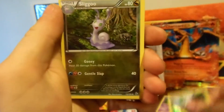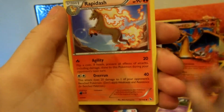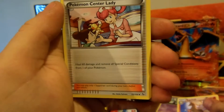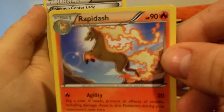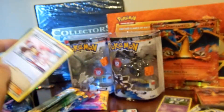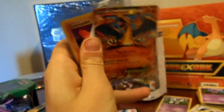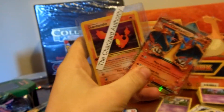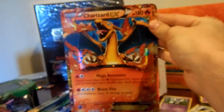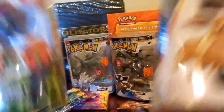Really cool. And then Sliggoo, Rapidash — Rapidash would be sweet to have a Mega Evolution for. Pokemon Center Lady, and that's it. That's something I opened in an envelope from the Charizard Authority — I guess it goes with the Charizard a little bit. Thanks for watching — like, comment, subscribe.